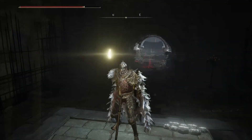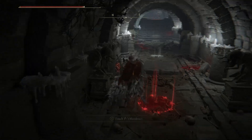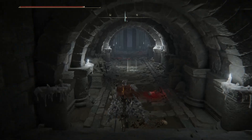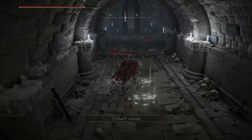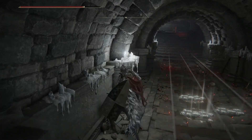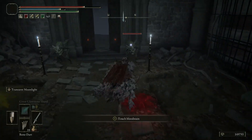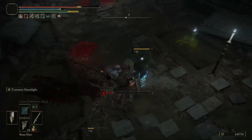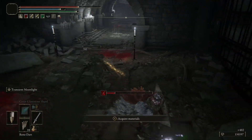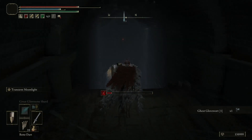We're going to pull this lever, which opens up the boss door. Then we're going to take a left, go down the stairs, and there is another button — this one shoots from behind. So just remember to be very cautious of that. And this guy just comes out of nowhere, surprise attacking you.